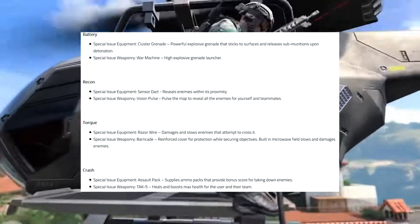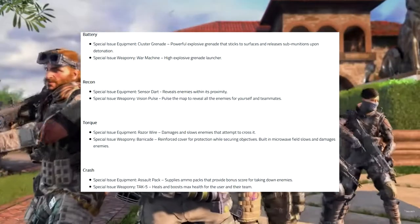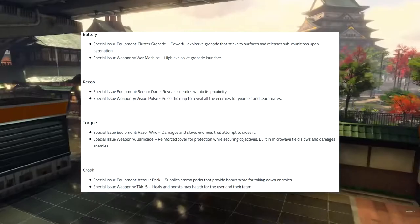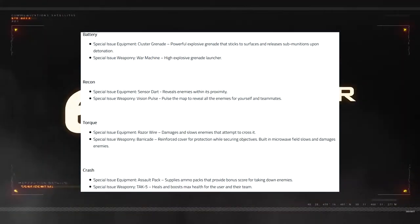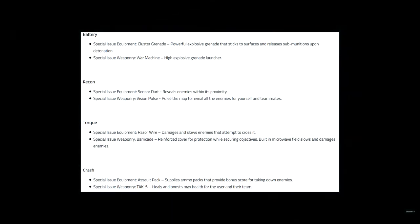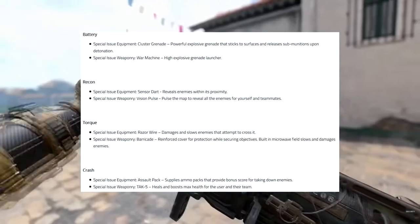Next up, we have Battery. Battery's special issue equipment is cluster grenades — a powerful explosive grenade that sticks to a surface and releases submunitions upon detonation. The special issue weapon is the War Machine, a high-explosive grenade launcher. Battery had it in Black Ops 3, so it's cool to see Battery back with these cluster grenades. I'm super excited to dabble with those — they seem like a lot of fun.